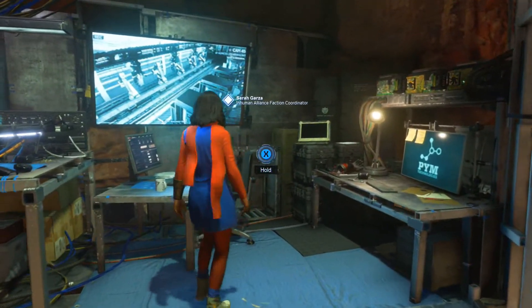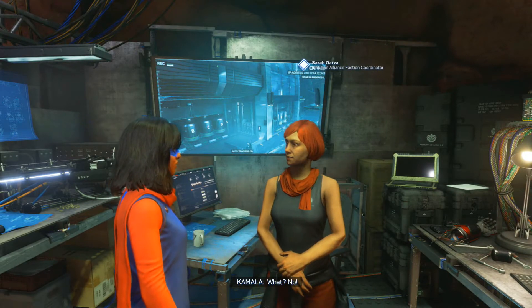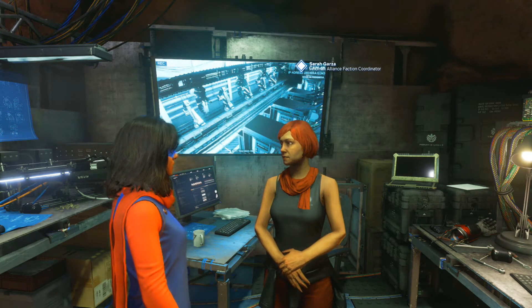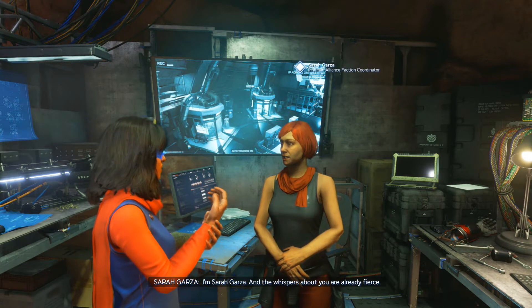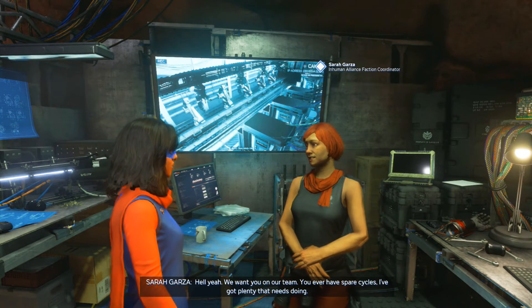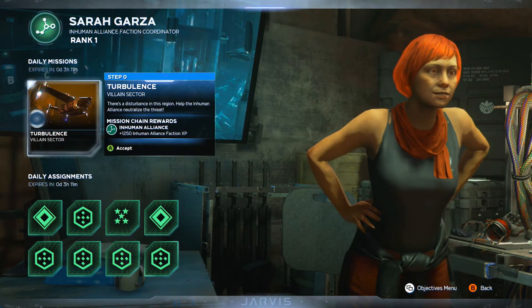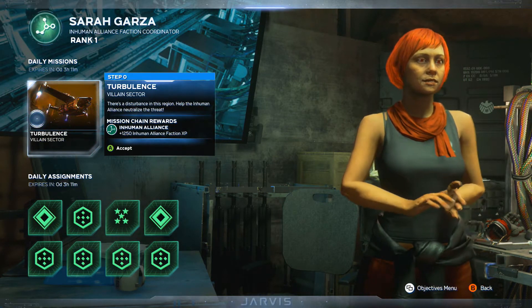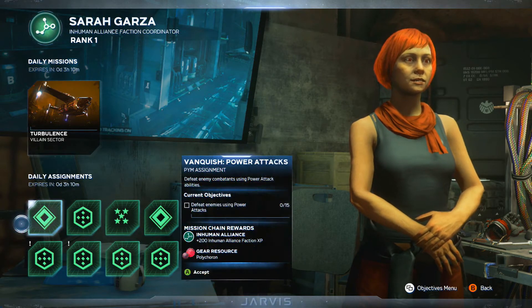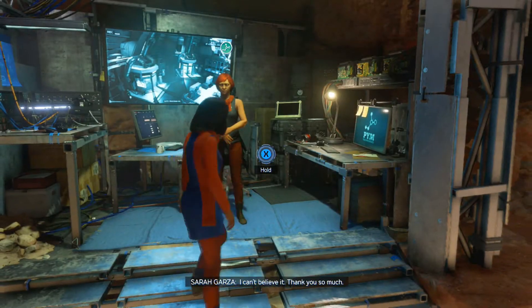Let's go talk to the commander. Hi, you're Pym's desert-crawling friend — did AIM send you to spy on us? Just kidding — I've got cameras. I'm Sarah Garza. We want you on our team. These are like factions you can do missions for — that is so sick! There's a disturbance in this region, help the Inhuman Alliance neutralize the threat. Also daily missions — that makes sense.